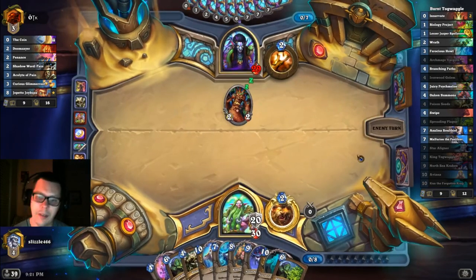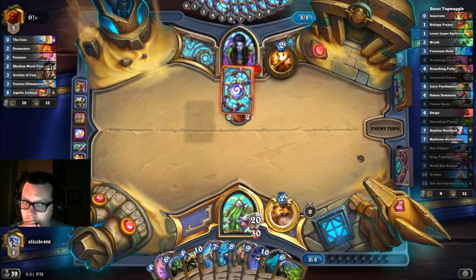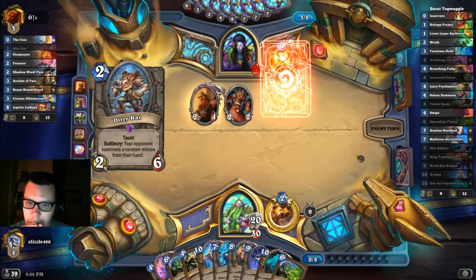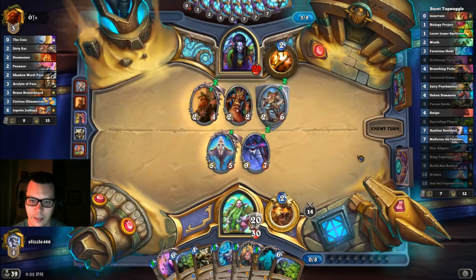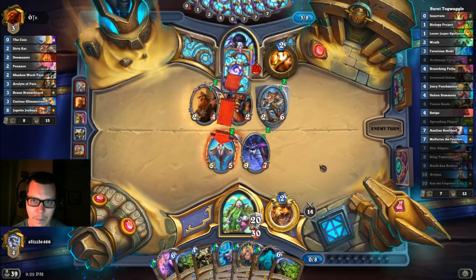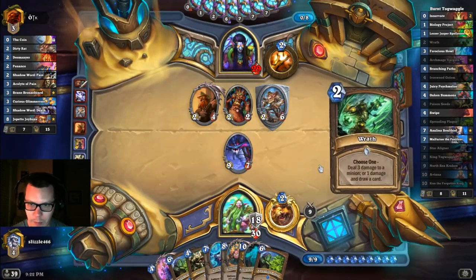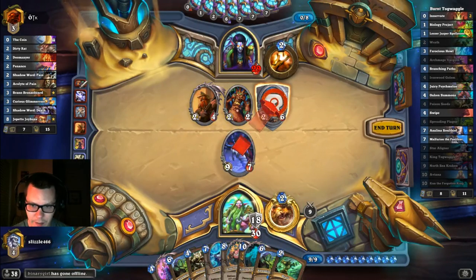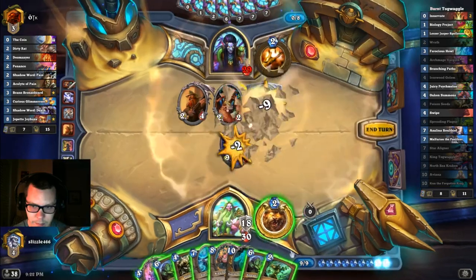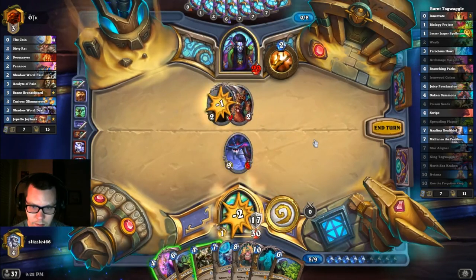Azelina's still in there, so we can't risk milling ourselves. We will gain the armor. Azelina and Innervate are what we're digging for now. Oh, don't rat me. I need the Aviana. Don't clear it, please.